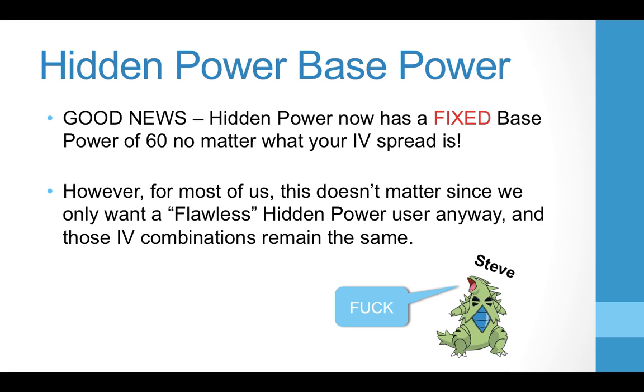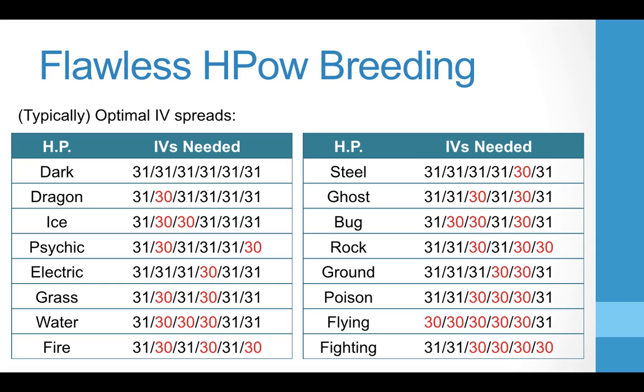There is some good news: Hidden Power now has a fixed base power of 60, no matter what your IV spread is. Therefore, if you're not a super competitive player and you just want a strong hidden power, it's much easier to get — it's just based on whether something's even or odd. However, for most of us, this isn't going to help, because we only want a flawless Hidden Power user anyway — we want as strong a Pokémon with a hidden power as possible. So we're going to have to do a little bit of work.